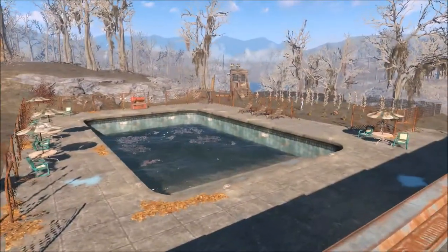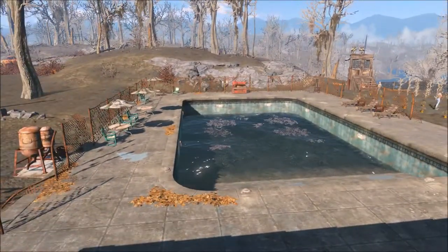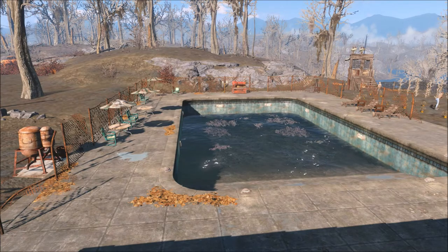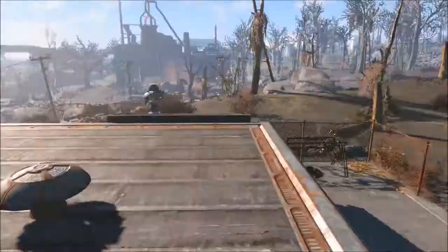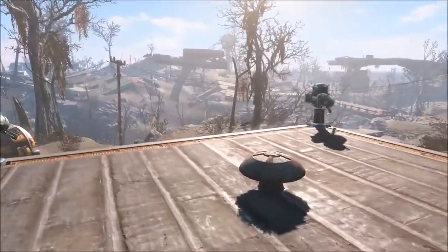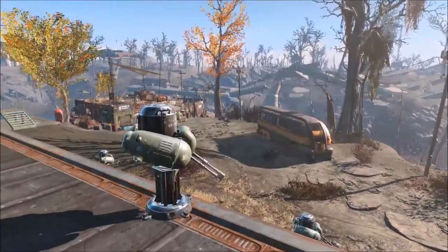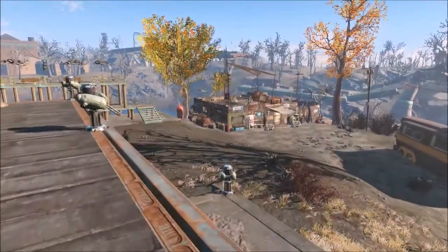So we're here at the Slog and I haven't really done anything here yet. But what I wanted to do was — there's a diner on the front over here. I don't want to show it to you yet, but as I was looking around on the Nexus, I found a mod that made that little diner a player home. I thought it was a good idea, but I thought, why not build one myself?